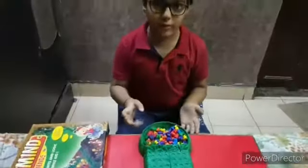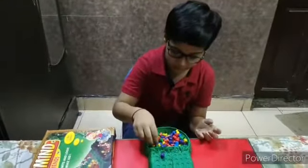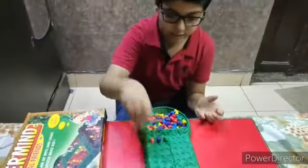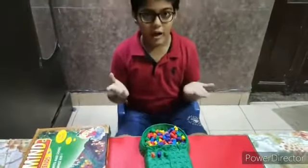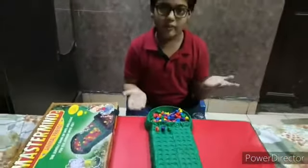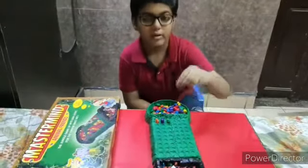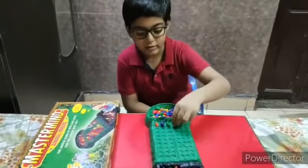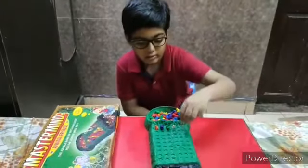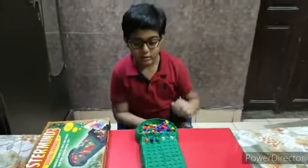Now, the code maker will guess the code. As you can see, the green and orange is in our code. So the code maker will put a white peg when the color is right.